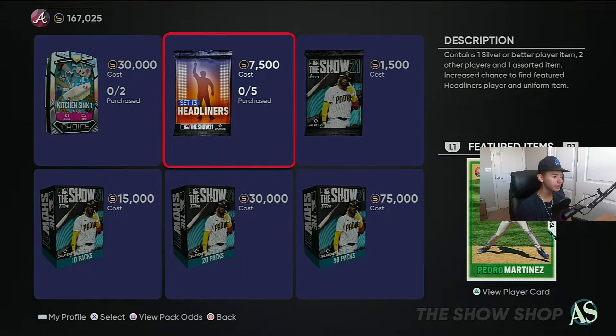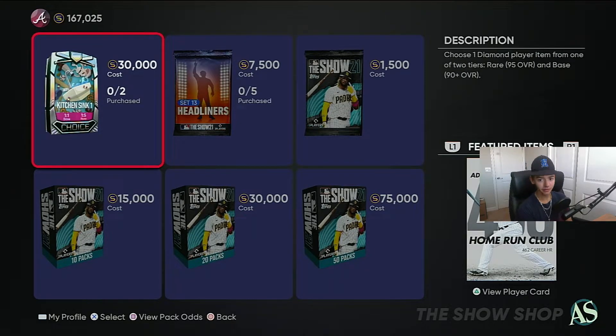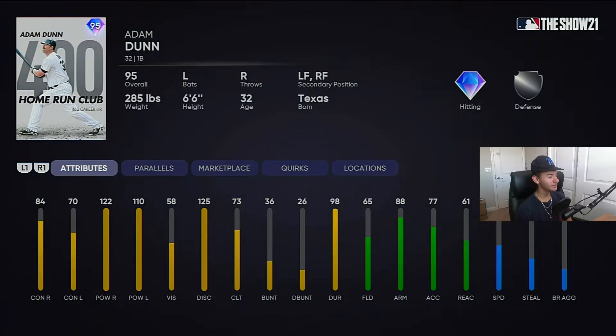Yo, what's good YouTube? As you can tell, we got the new packs. Sorry if my voice sounds dead — I just went four minutes thinking I was recording but I wasn't. Think it caught halfway through. So we got Adam Dunn here as our first card. You probably already know all the cards; it's just a matter of whether you know their stats or not.